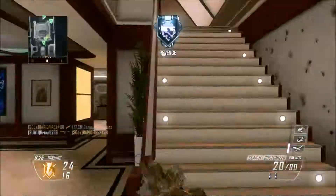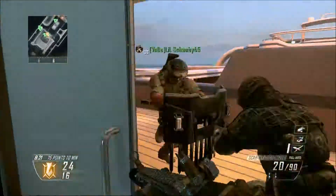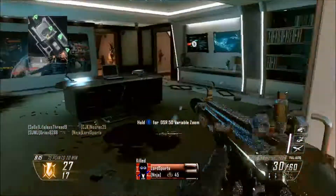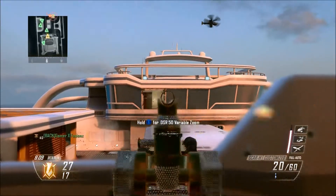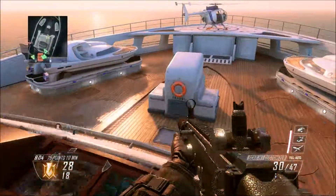We pick up that kill, then see another one above us — looks like we have a teammate up there. We make our way up and see the opponent was using the riot shield — pretty stupid. We pick up a nice kill right from that porch. We see the opponent has equipment out there so we throw an EMP, destroy a claymore, and pick up an extra 50 free points.